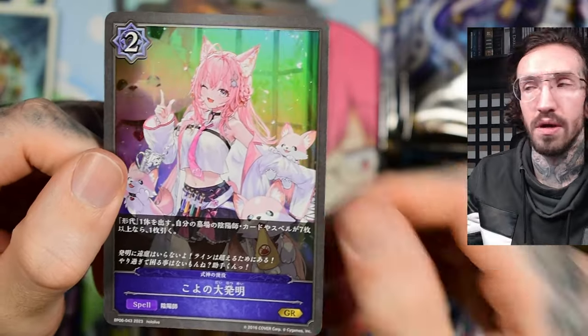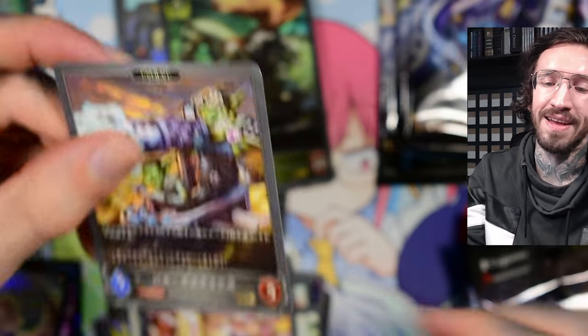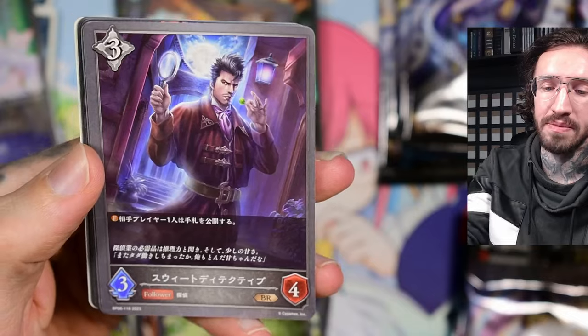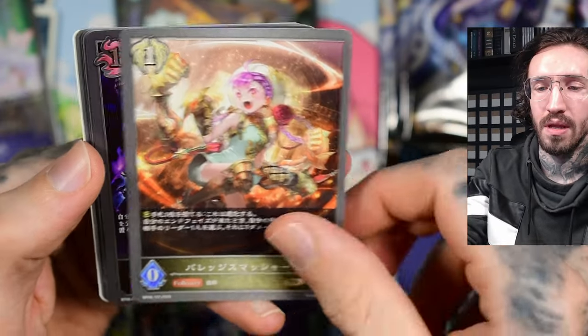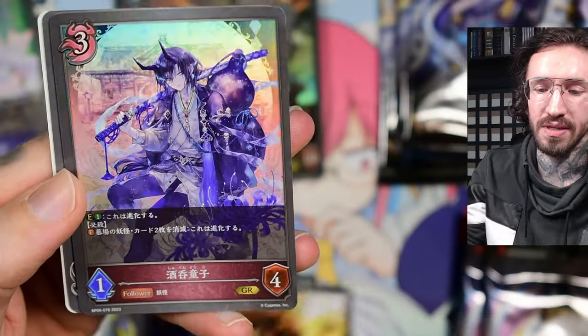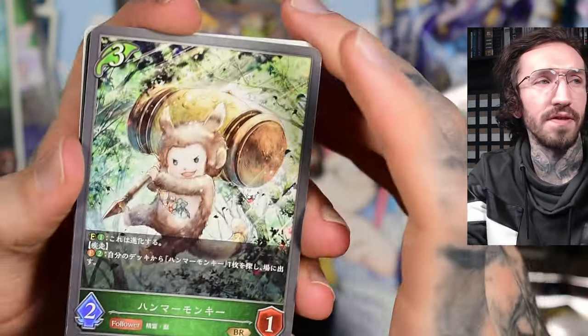We got a GR of the Hololive character Hakui Koyori — very cute, I think those are puppies. And there's a card with goblins that gives me Warhammer vibes — very cool. Sometimes they mix different fantasy worlds, and it looks wild. Not as wild as Battle Spirits Saga though — that game is kind of fun to open but doesn't look like a consistently designed world.